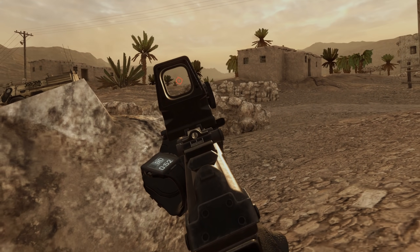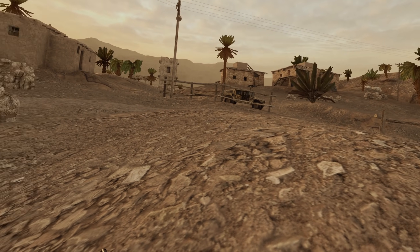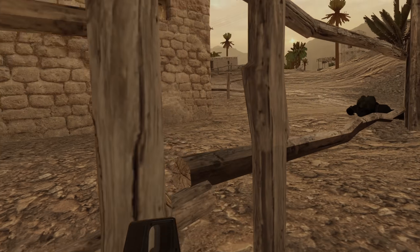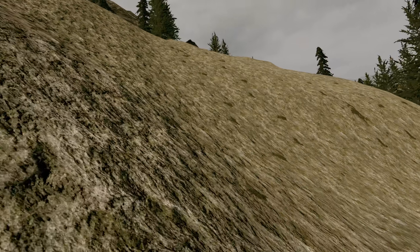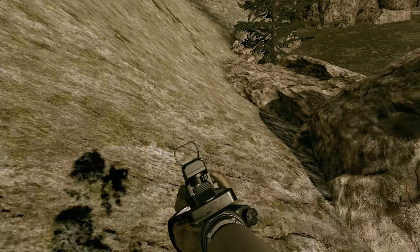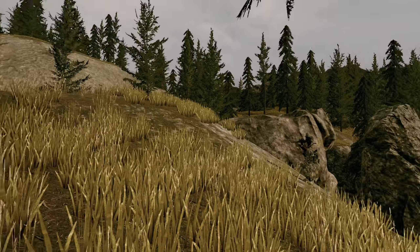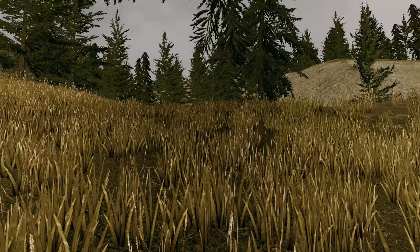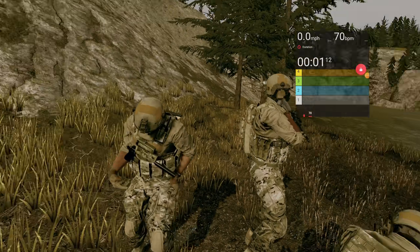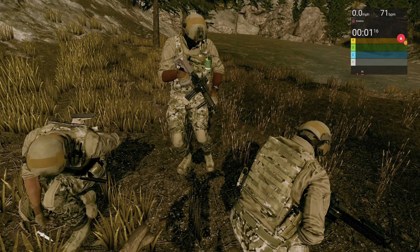If you've ever put on a virtual reality headset, you already know it's the most immersive way to experience a digital environment. But if you've never worn one before, it's difficult to explain exactly how immersive it is. So in an attempt to illustrate how realistic this experience can feel, I put on a chest strap heart rate monitor so we can watch my heart rate spike and fall, and get a better idea of what the human brain does when it experiences virtual reality.